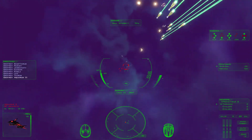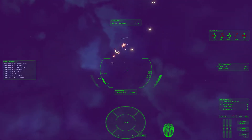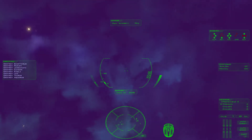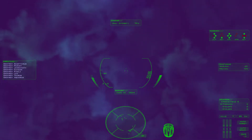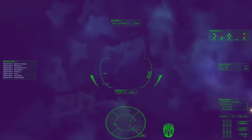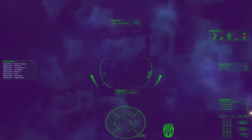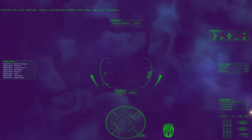Let's see here to the last one — we'll have some more then. New jump signature, friendly configuration. Registry GTD Kurose. No fleet attachment.